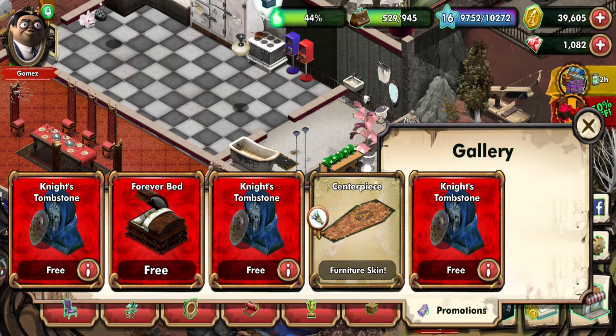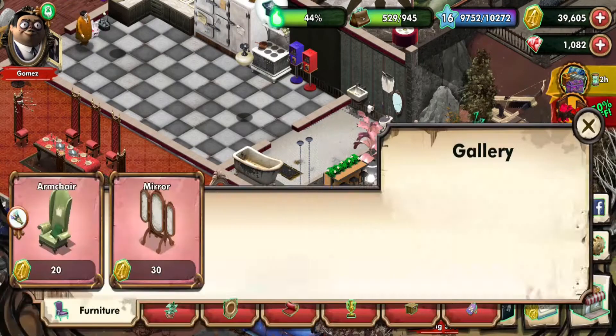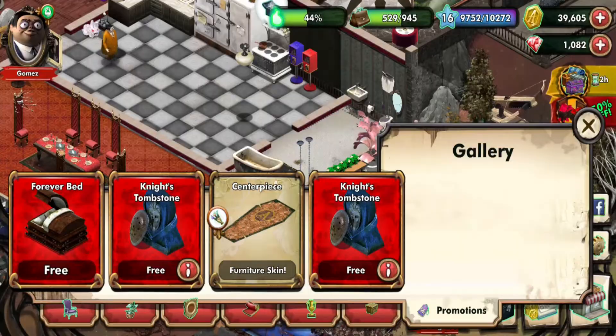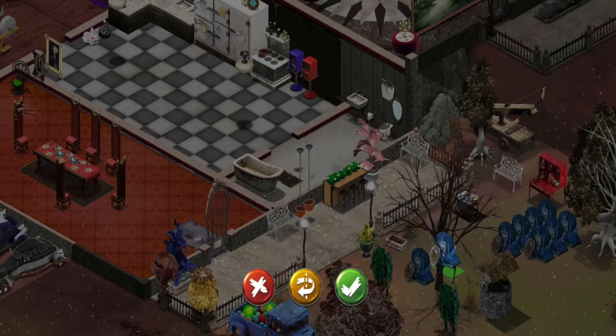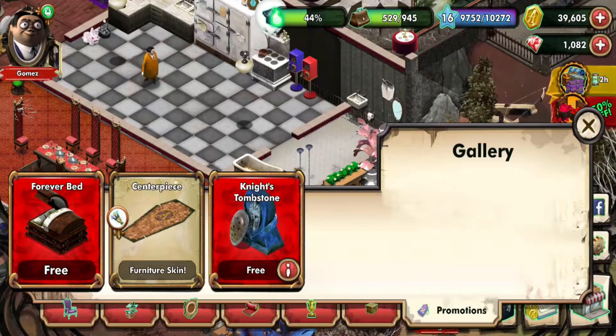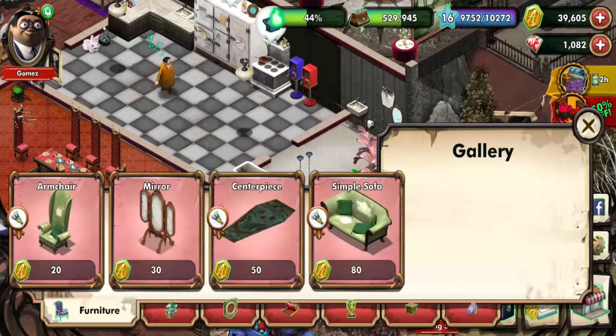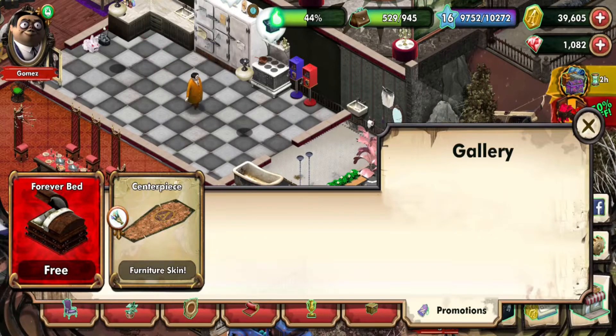Got a lot of tombstones, man. How many knights died in the Addams? I know they like tombstone stuff, but actual knight tombstones — I think that's too much. I get one, but a bunch? No. But we got that bed that we still need to put down — that creepy, creepy bed.